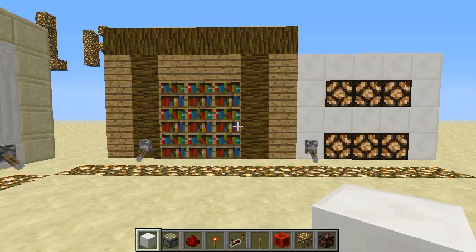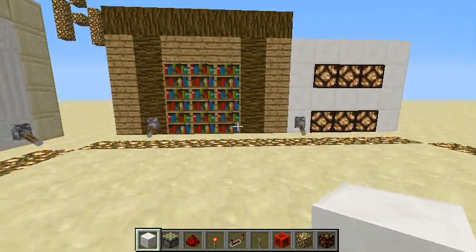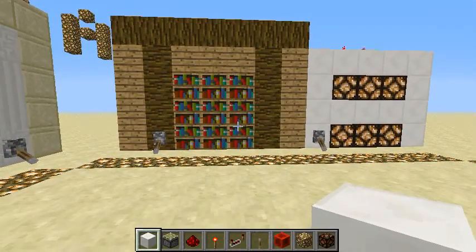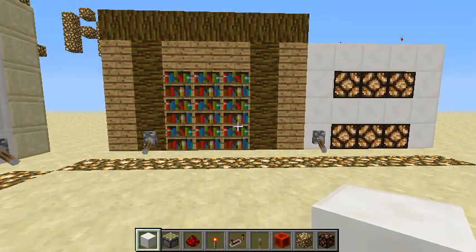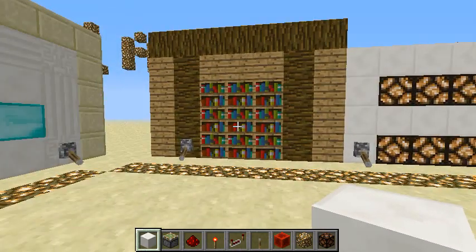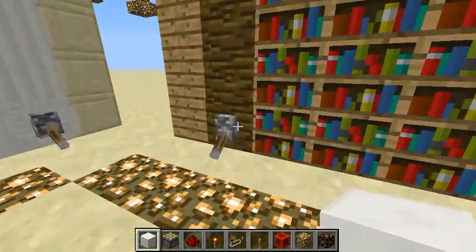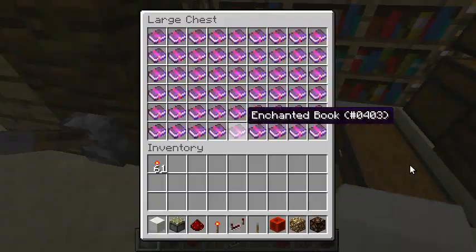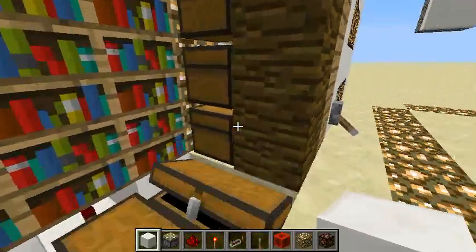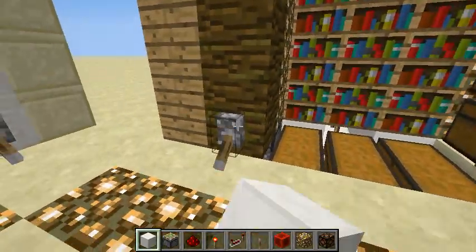Hello guys, this is Casildes again with another Minecraft tutorial. This time we're going to have a look at my 3x3 piston wall, which is a pretty nice toy to have around. By flicking this lever you can hide some valuable stuff, and it has lots of space.